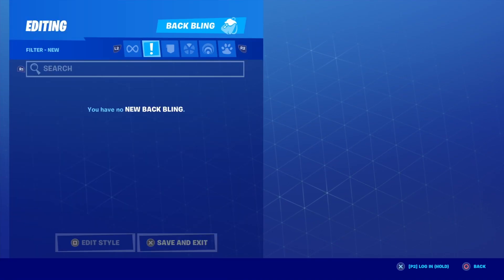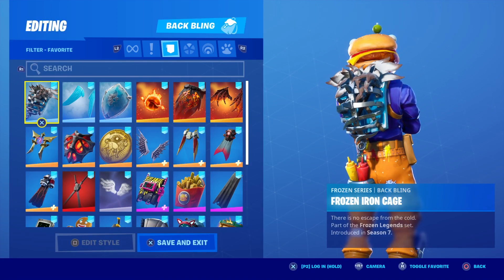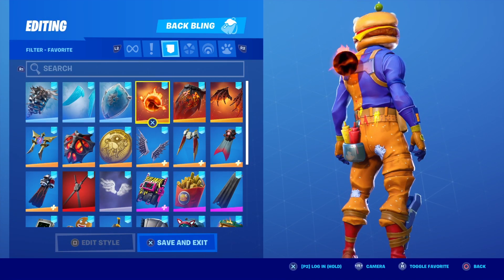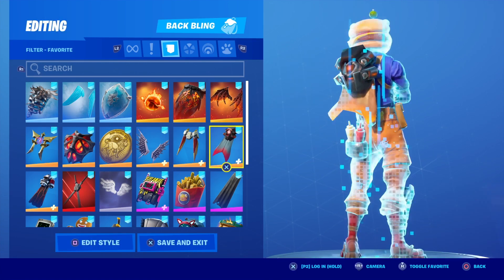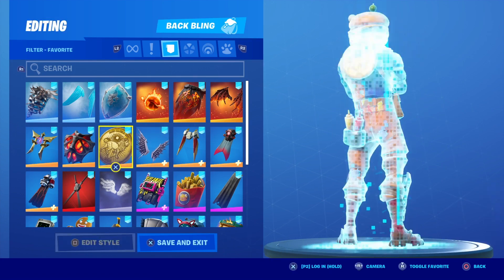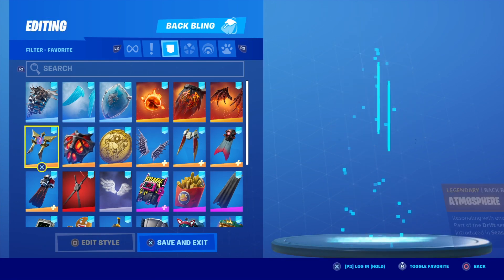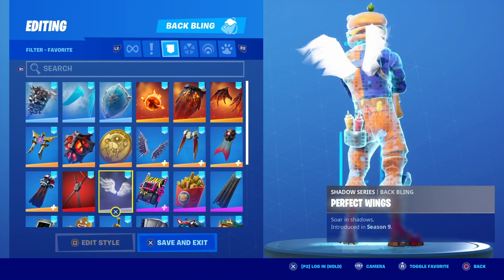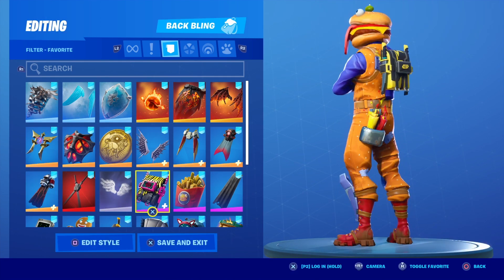I favored all the backblings that I think would look pretty decent with him. These match the blue with him pretty nicely, the orange obviously looks really good with him, these look alright but not the best. Gold I think actually looks good on him in a way, because the orangish kind of looks like gold.